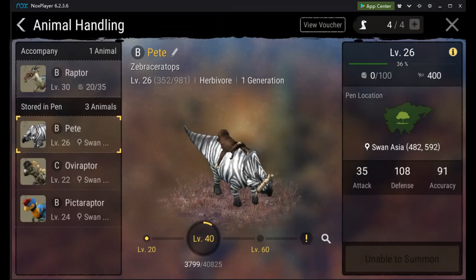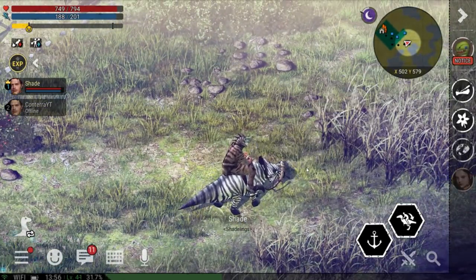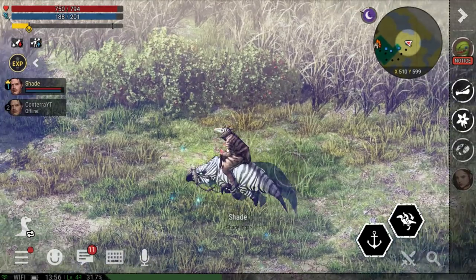First up is the Zebraceratops. Please note that these statistics will vary with level; however, I'm selecting tames that are all within a couple levels of each other. The Zebraceratops has a speed of 400, getting it a mark of 1. A health of 696, getting a mark of 3. And an attack of 35, getting a mark of 1. For a total of 5 points.